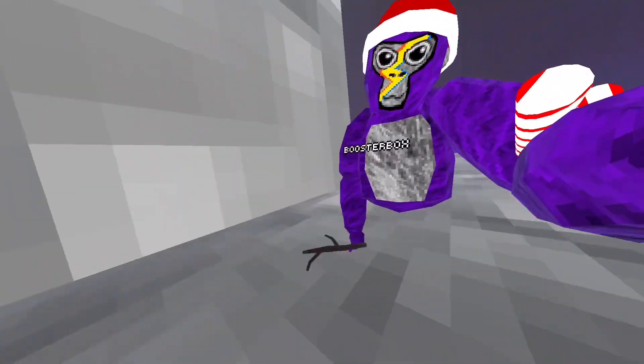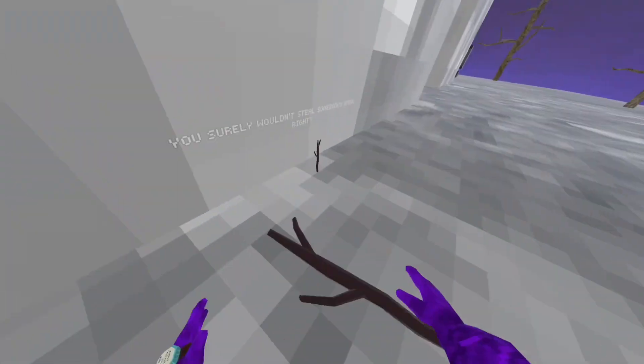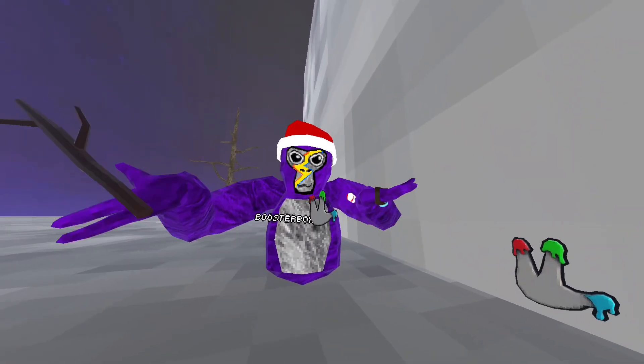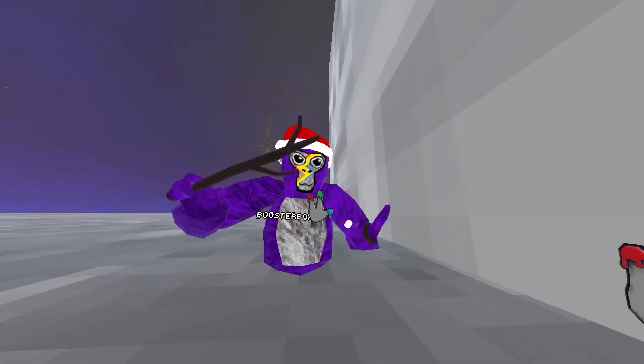And now for the people who wanted the finger painter and stick. Come over here behind these buildings. There's a stick right here. Then there's the finger painter right here. Woohoo! Now you have the finger painter and stick — no mods, just on standalone.